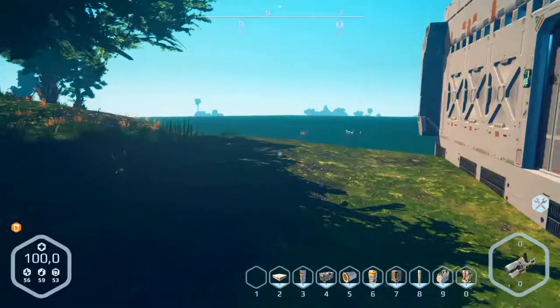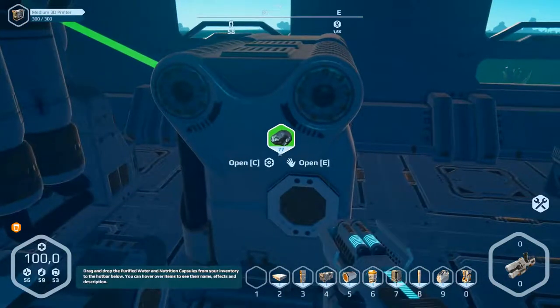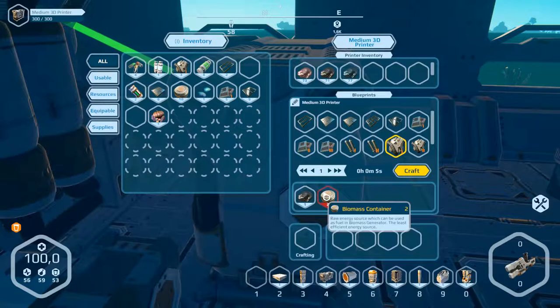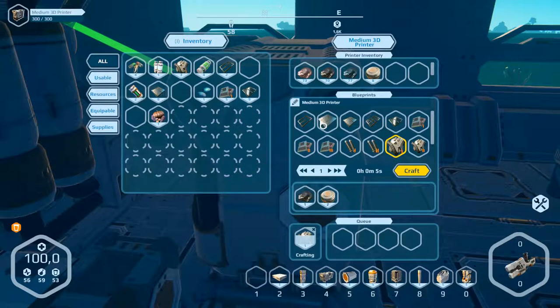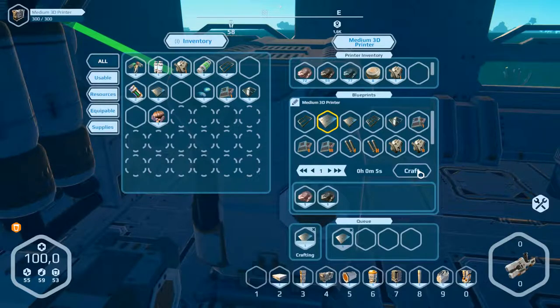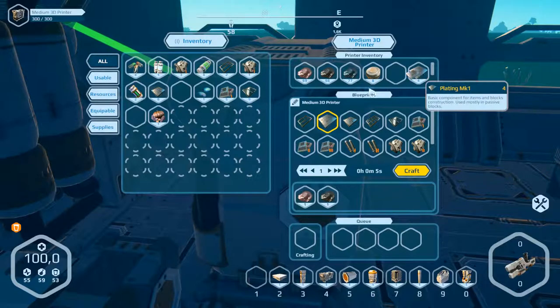Let's get them. Press E, get one of them. We need to produce one. And plating — how much? Three, four, I don't know. Take them. Three and four of them — I think it's enough.